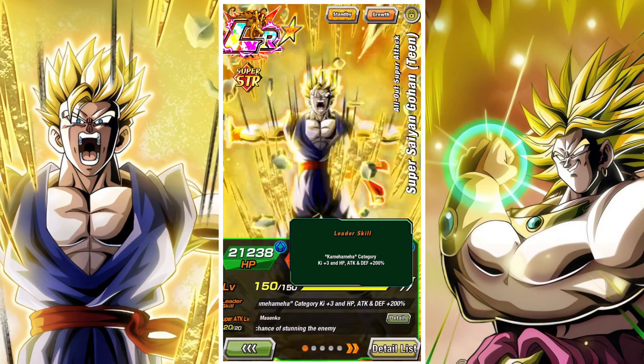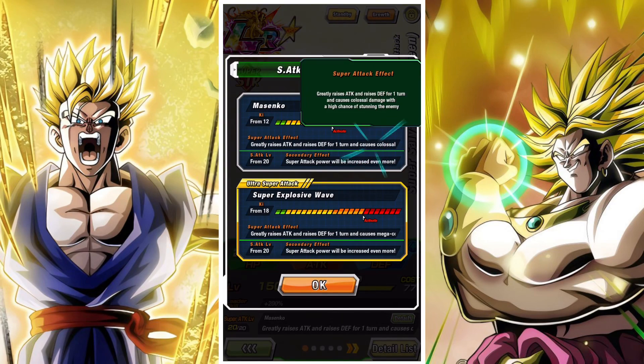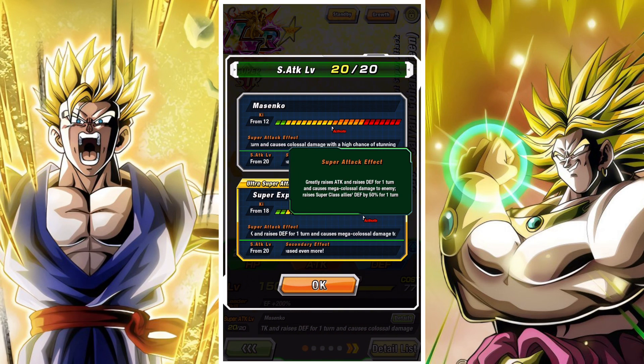Gohan is a 200% Kamehameha lead, which is a pretty decent category, though it did need an alternative lead. He greatly raises ATK and raises DEF for 1 turn, has a high chance of stunning the enemy, and on his 18 ki greatly raises ATK and raises DEF for 1 turn, causes mega colossal damage, and raises Superclass allies' DEF by 50% for 1 turn.